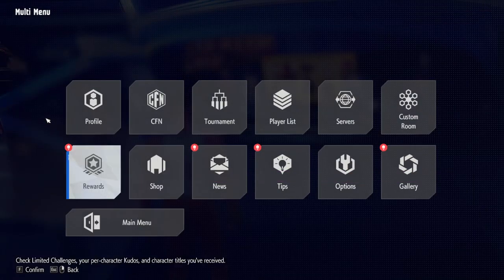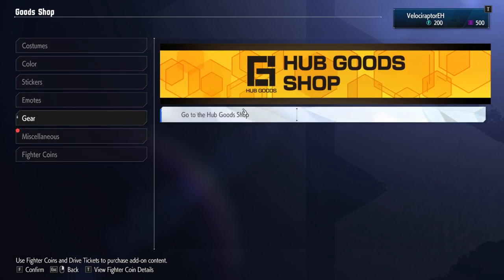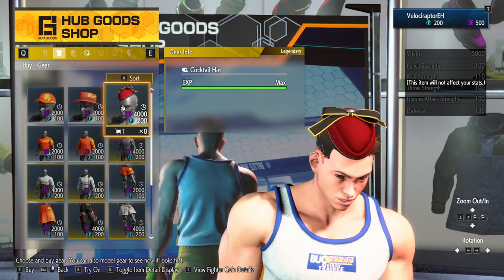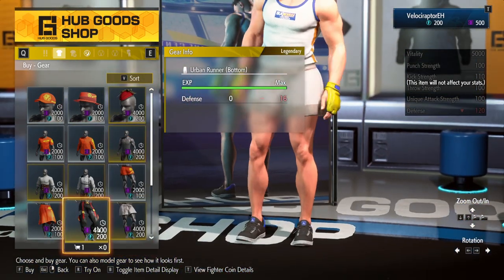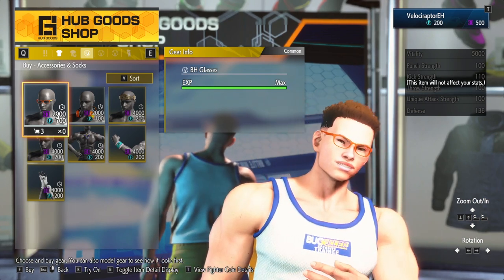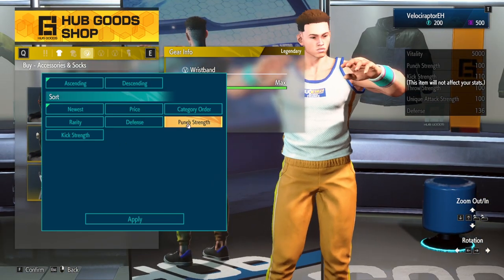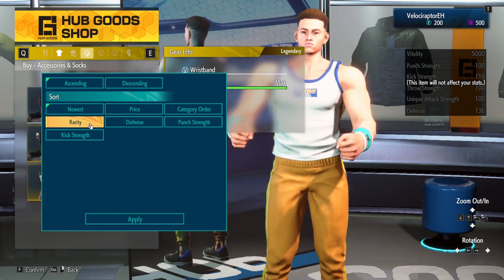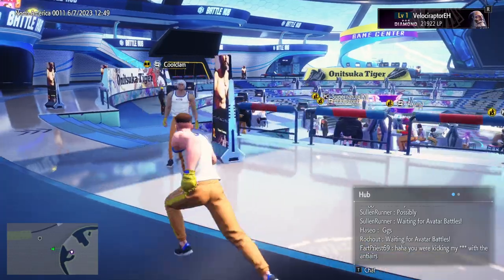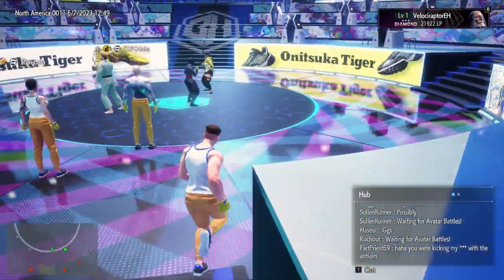Next is the Hub Goods Shop, which you'll find in the Battle Hub, though there is also an option for it in the Shop menu we just talked about. This shop is entirely devoted to decking out your Battle Hub avatar. If you want purple socks, or a weird crown, or glasses so that everyone knows your avatar is smart, this is where you'll get all that. These items aren't just for visual aesthetic either, as different accessories can give different buffs to your avatar should you choose to take it directly into battle. You can do that by heading to the very center of any Battle Hub server and following the prompts to engage with the others who are also in the area.